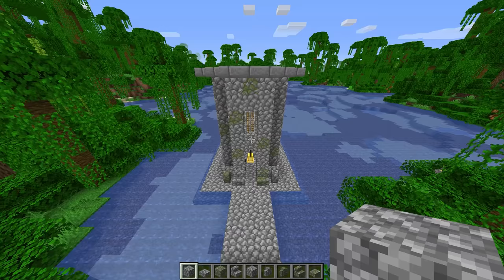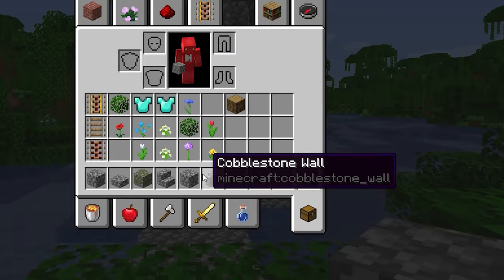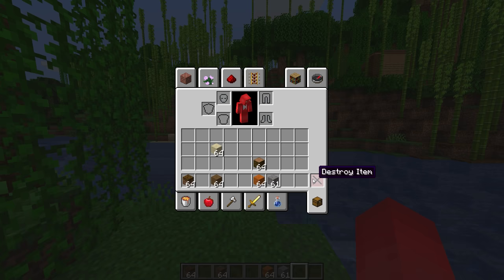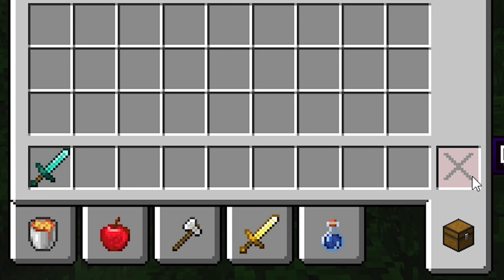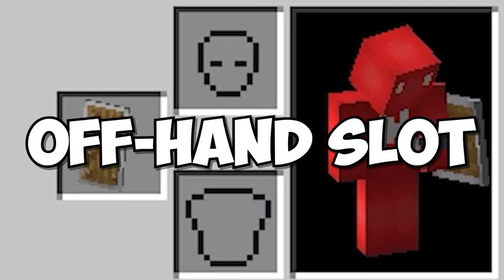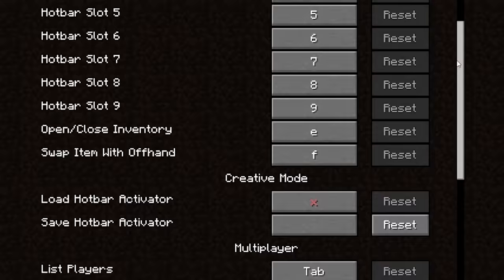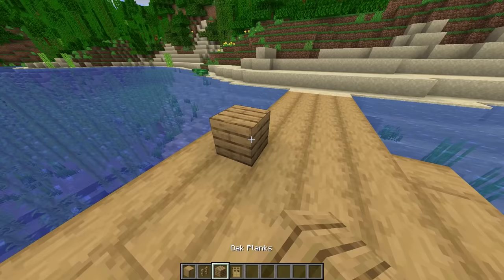Number sixteen: when I'm playing in creative mode, my inventory always gets full of junk. Instead of just dragging everything over to the X, if you actually shift-click that same button, it gets rid of everything in your inventory — hot bar, main inventory, armor, offhand slots, everything. I'm surprised the game doesn't tell you about this at all, because I can't imagine creative mode without it. Ever since I found out, it's let me transition between creative builds with ease.